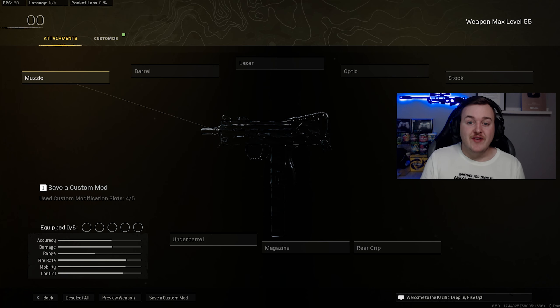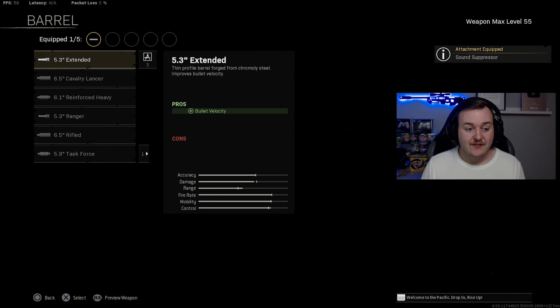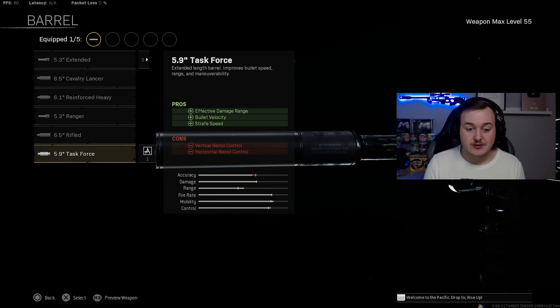For our final weapon, we have the MAC-10, which got a buff — I love this gun. This class is going to be really aggressive up close and personal, very rushy. For the first attachment, we're adding the Sound Suppressor for sound suppression, ADS speed, bullet velocity, and sprint-to-fire speed, keeping us off the radar. For the barrel, the Task Force Barrel for effective damage at range, bullet velocity, and strafe speed — great for Fortune's Keep and Rebirth Island.